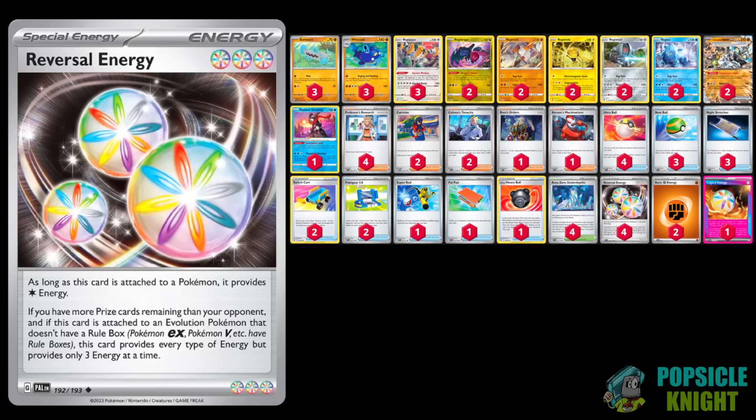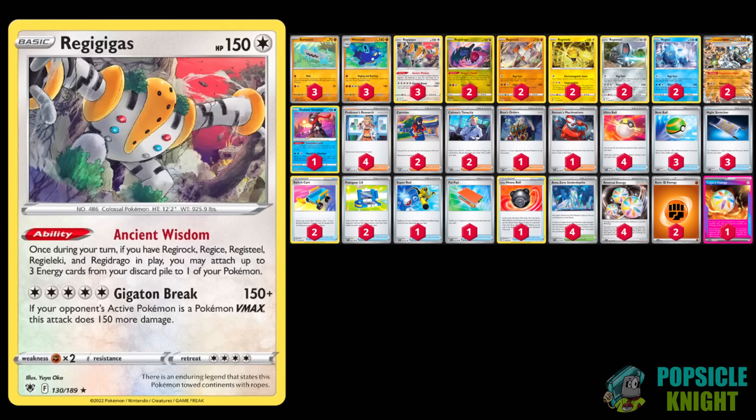We'll be utilizing Reversal Energies to power up that attack. Reversal Energy requires that you are behind on prizes for it to activate, so you have to lure your opponent to knock out at least one of your Pokemon. Once you do that, each Reversal Energy attached to Whiscash will count as three Fighting Energies each.